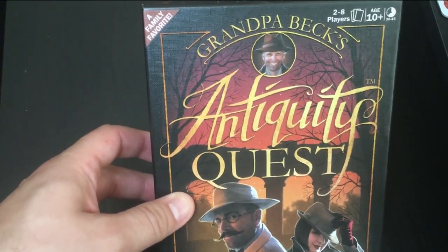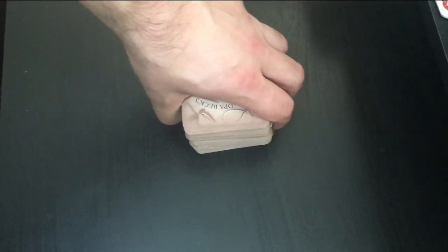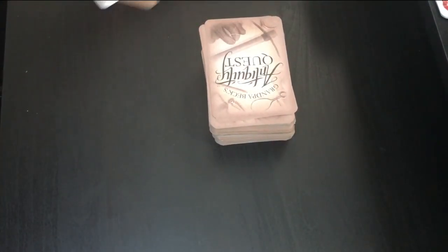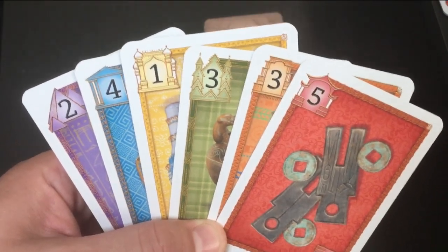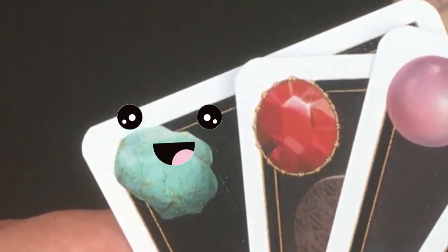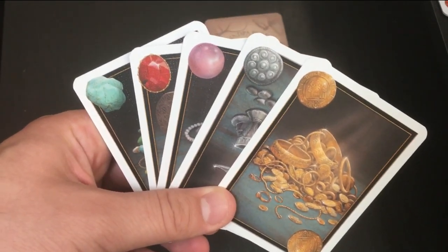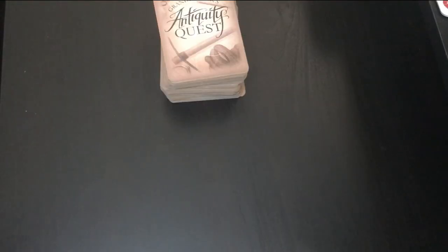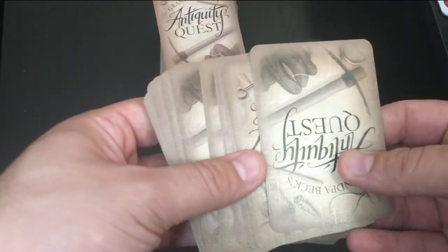This is Antiquity Quest by Grandpa Beck's Games. Besides your player mat cheat sheet that really helps you figure out how to play and score the game, it comes with a giant deck of cards. This deck includes antiquity cards numbered one through five, plus a wild. There are six suit types correlated with civilizations around the world. These are the five treasure cards — they score a little higher than antiquity cards and are more difficult to put together. And these are the character cards. Each player gets two piles of 10 cards; put one aside as your cash — you'll only use that once you deplete your first hand of 10.